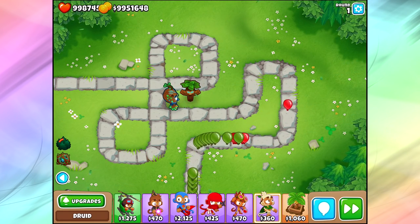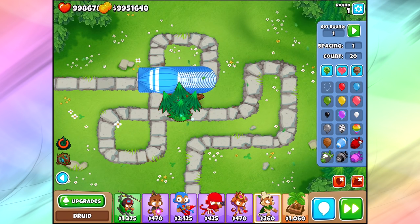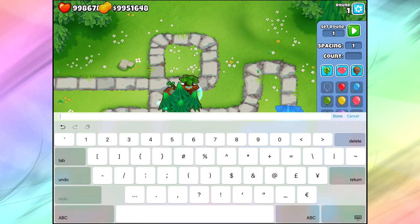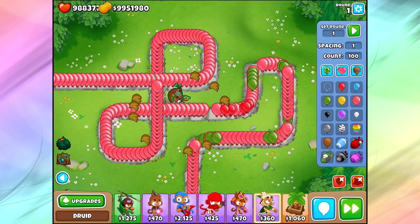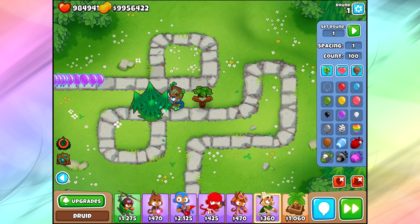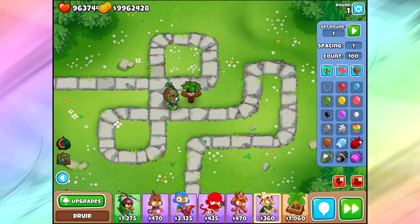Sadly, it does not affect MOABs or boss-class bloons, so you can't just slurp up a BFB. I'm going to try and send out 6,000 pink bloons to test the capacity. After counting up — it seems like it popped before reaching 5,000, and we only got $426 out of it. It's weird — if you don't have the bloons get slurped up fast enough, you don't seem to get all the money out of it. It almost makes no sense. I don't understand how many bloons it sucks up yet.